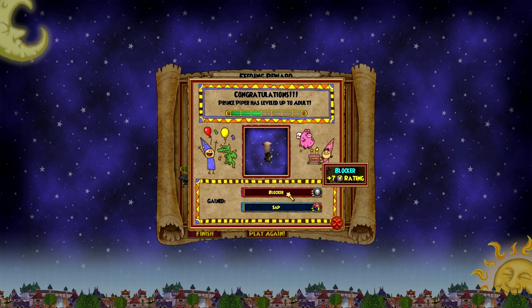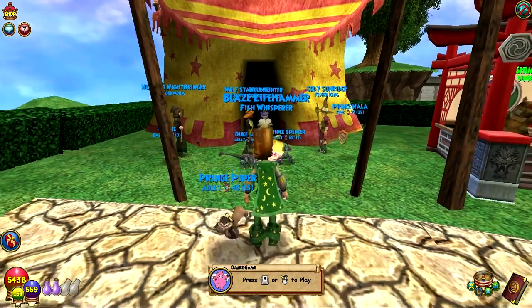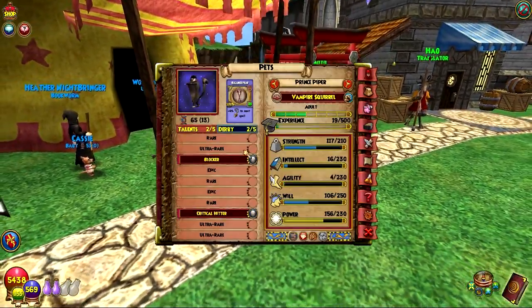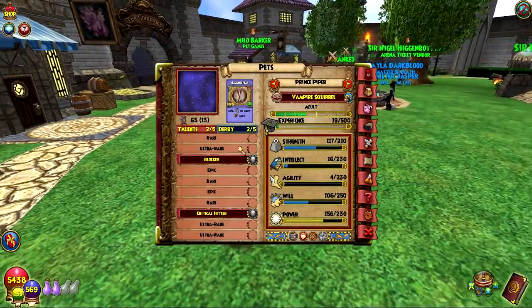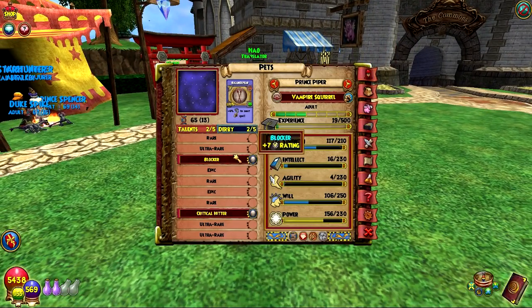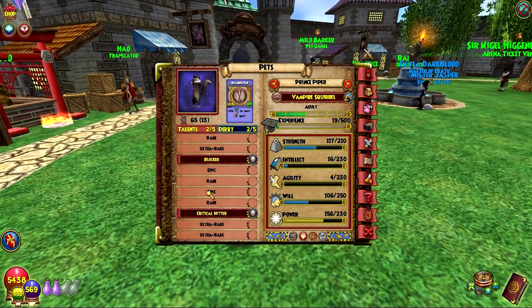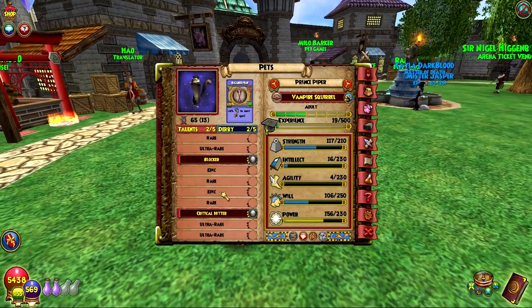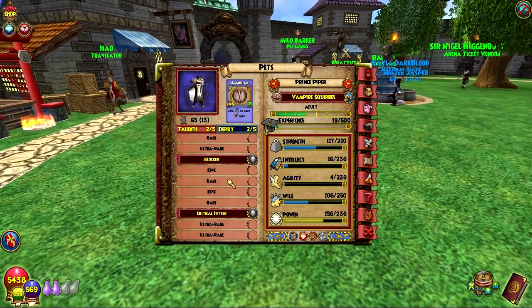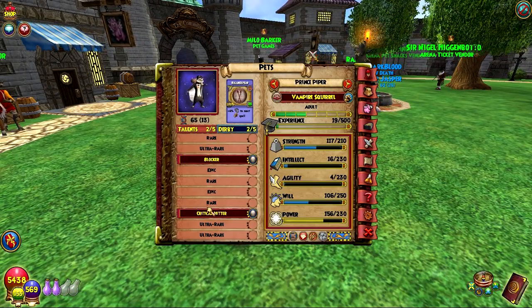Cherry tomato. Blocker. So we got crit and block from this guy. The first one was critical hitter, yep — critical hitter. And blocker are two of the ultra rares. I'll be interested to see what the epics are on this guy, but I have no idea. If anyone knows, they can go ahead and leave a comment on that one. Because this is a fairly new pet and I don't have all the talents for him yet. At least we know these two — we got blocker and critical hitter.